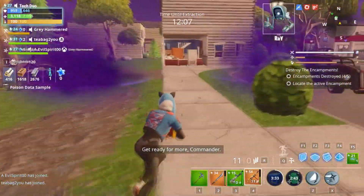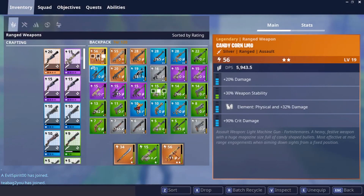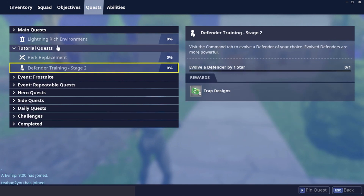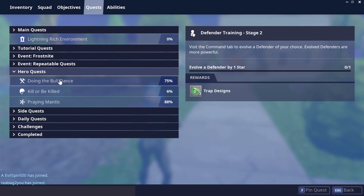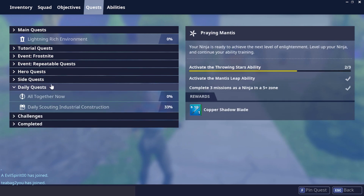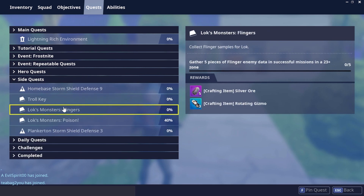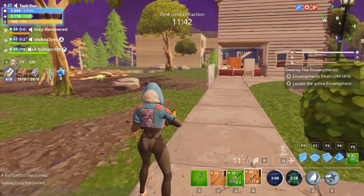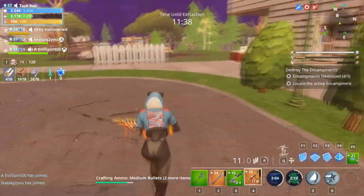Get ready for more, Commander. Got four out of ten — what does that give you? Where is that in the class? Apparently I did one of those already. So the ten gives you a crafting item. Just wanted to see what it was.